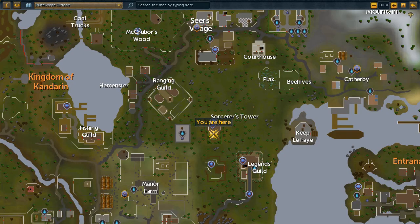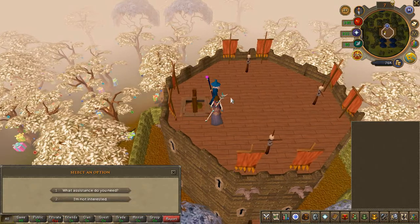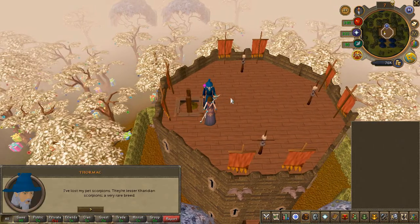To begin the quest, speak to Thormak at the top of the Sorcerer's Tower. Choose the first chat option and accept the quest.